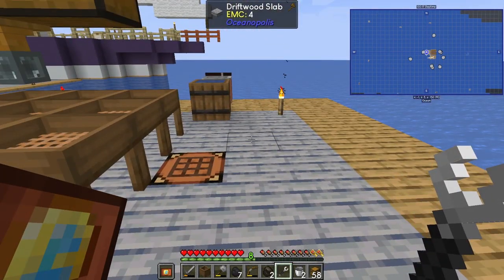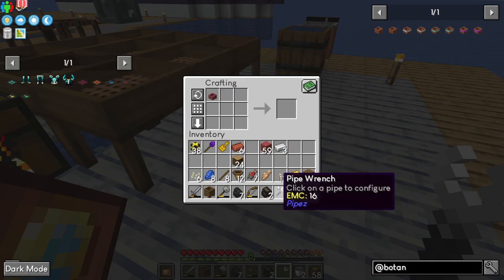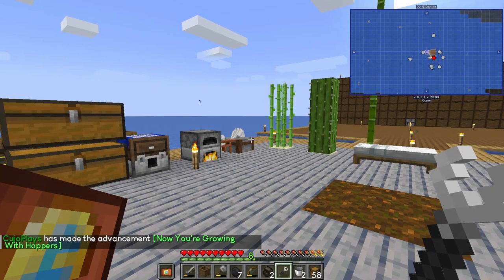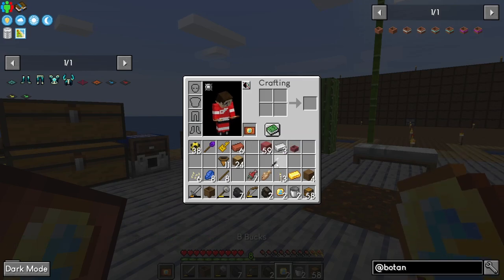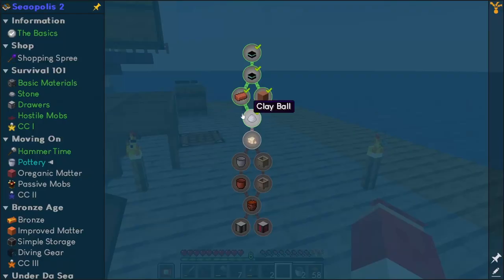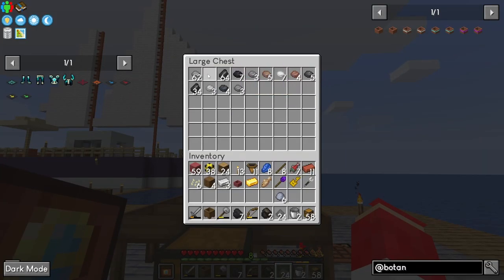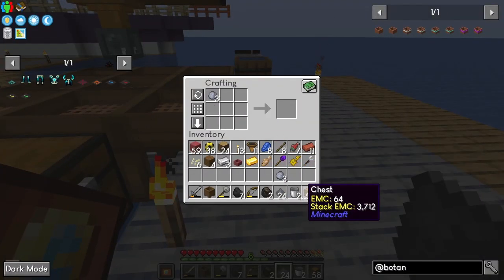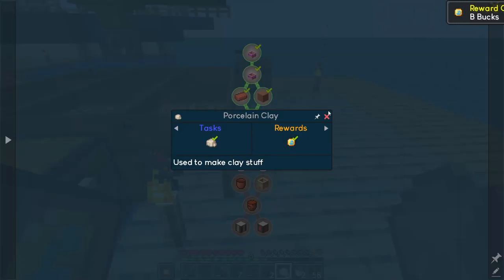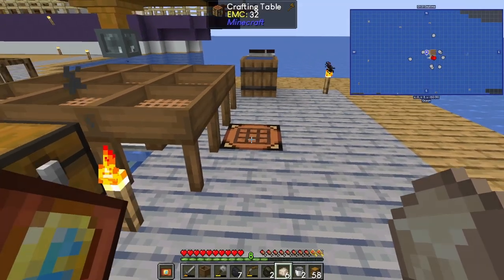We can get some botany pots online, get our trees growing, get wood going — get all that stuff going and pipe it all in. We're going to make 12 hoppers — we can make a hopping botany pot. Quest completed — now we're growing. Let's complete our things, which is probably a bunch of B-bucks. Now we've got to start going down the porcelain clay path, which is clay balls and dust. We're gonna need to make porcelain buckets, which means we need three of those — six total.